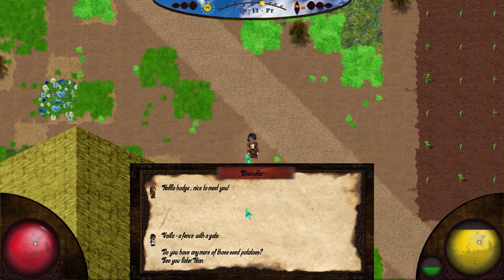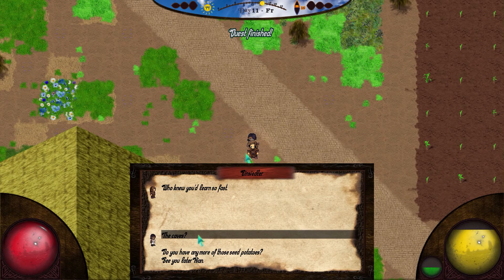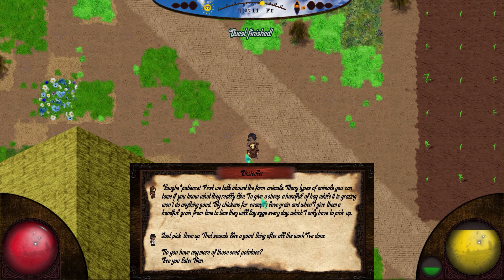Here he is. A fence with gate. Who knew you'd learn so fast? The caves? Patience — first we talk about farm animals.